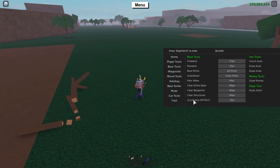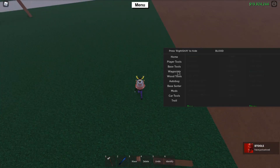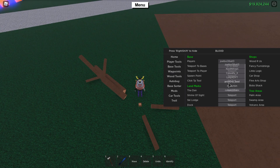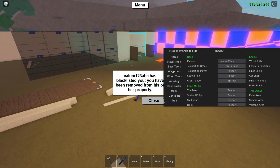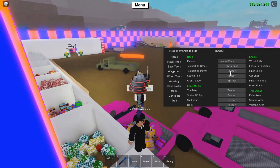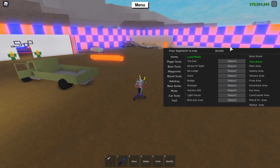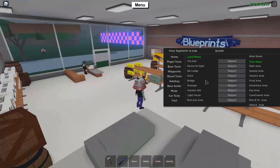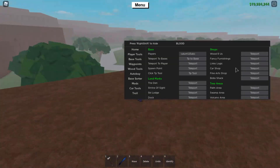There's also a beetles feature — press it and you get beetles right there. Waypoints lets you go anywhere you want — you get a list of player names, select one, and TP to their base. Teleport to player works as well. You can also teleport to locations like The Den and other places listed in the menu.